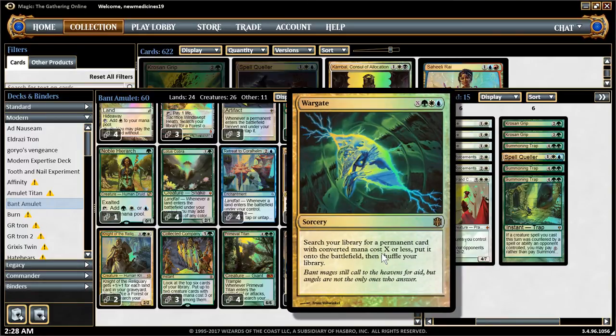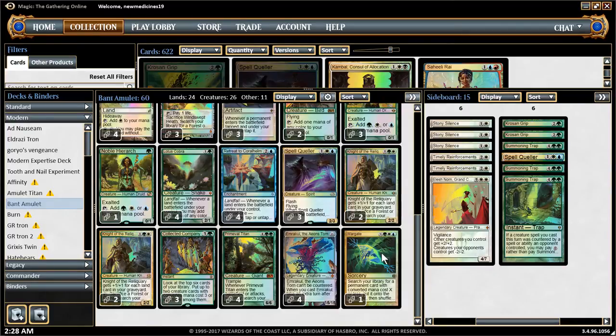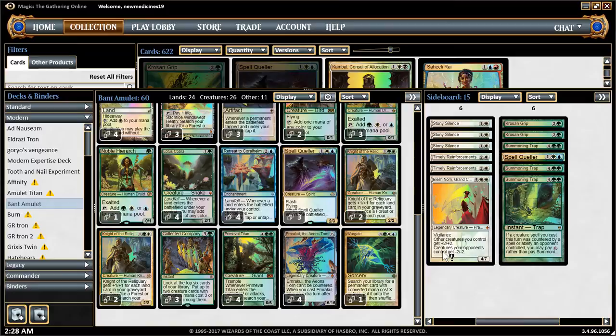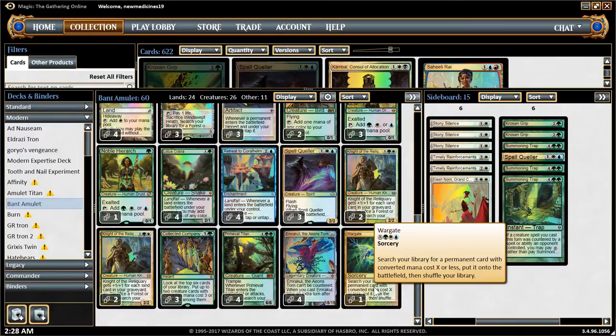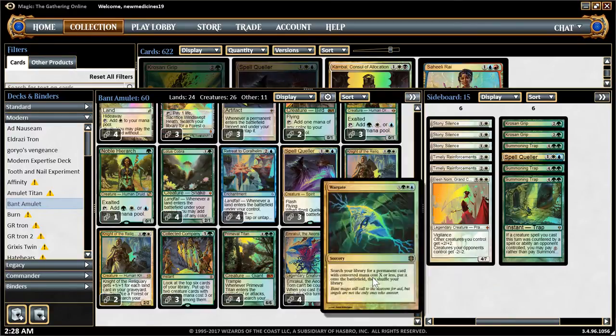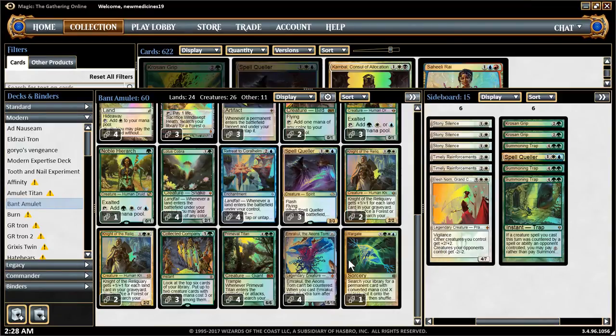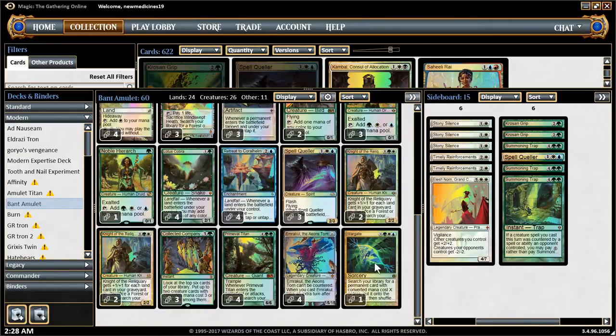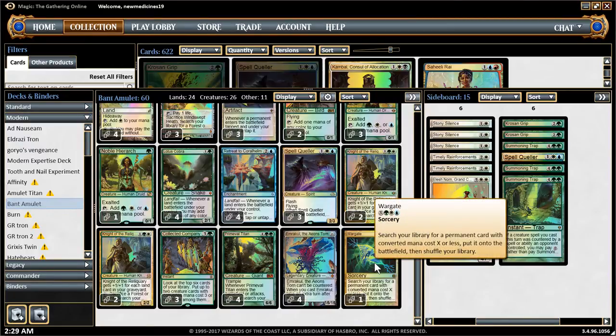Wargate is a really good card. I was baffled as to why there was only one Leyline of Sanctity — I think it's just a good number for the Wargate to actually fetch it. So if you need it, you can just look for the Leyline of Sanctity. But in some cases, Wargate is just to fetch lands — if you're looking for Windbrisk Heights or Mosswort Bridge, you can just cast the Wargate and look for it. It's like transmuting a land to find another land.